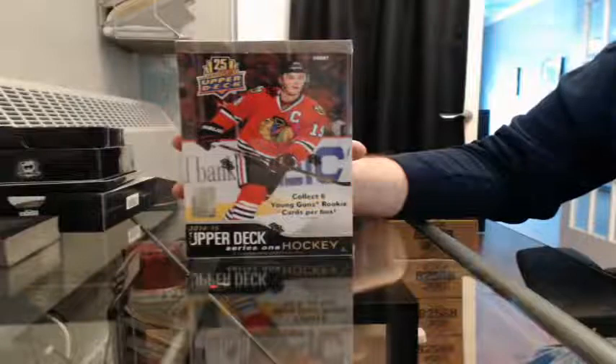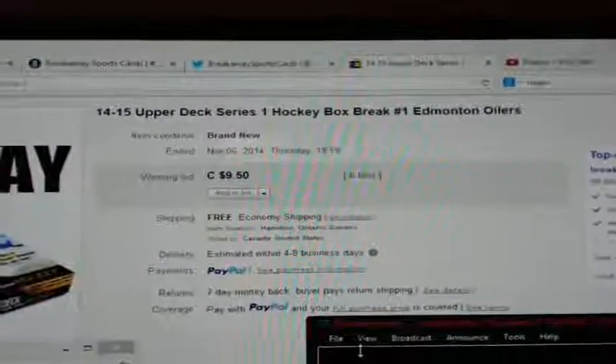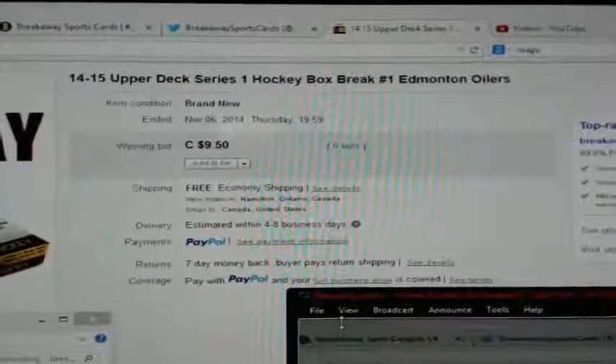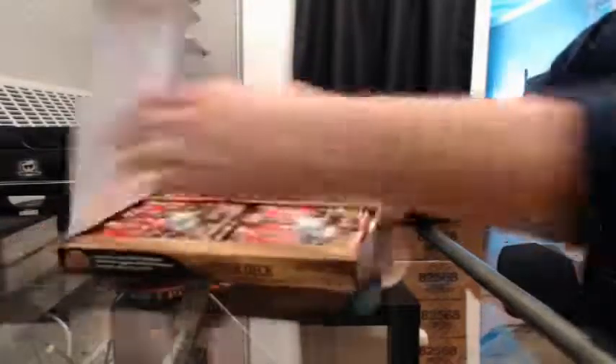Hello again everybody and welcome to our box break for the 2014-2015 Upper Deck Series 1, box braids number 1. Here's the last set for auction — there's Edmonton. The box is any 221-246-294. So here we go, good luck everybody.